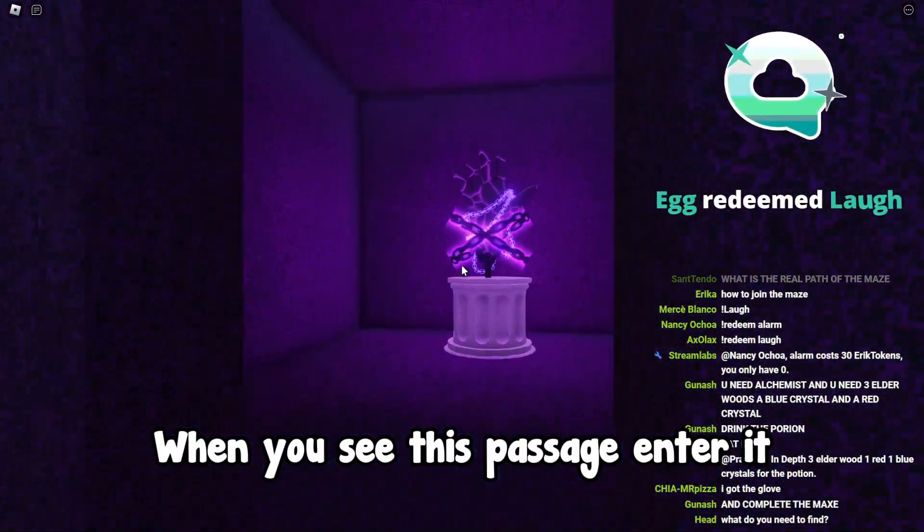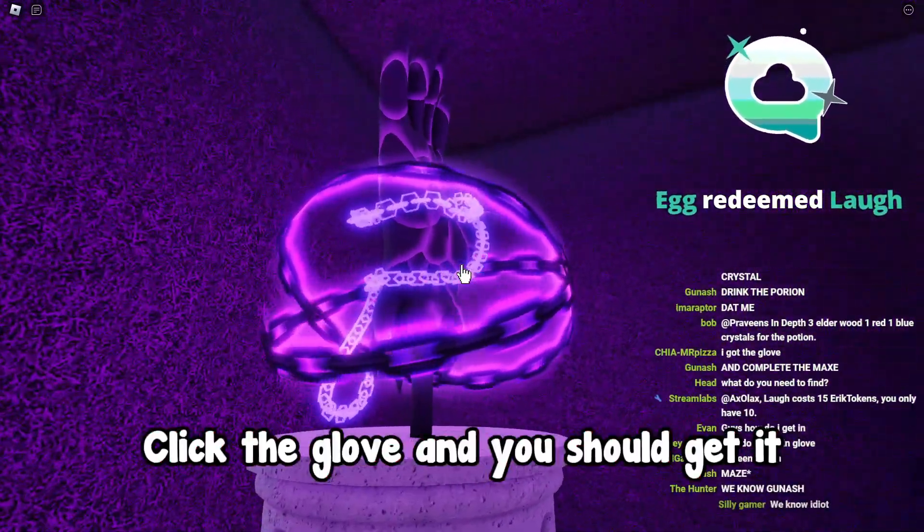When you see this passage, enter it. Click the glove and you should get it.